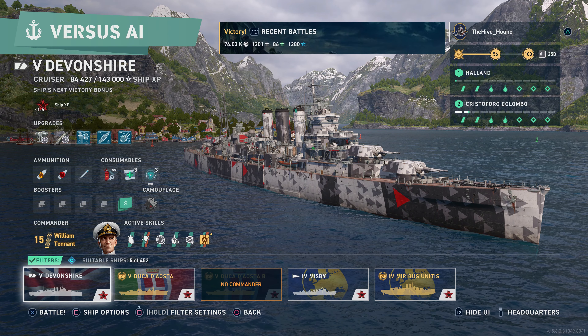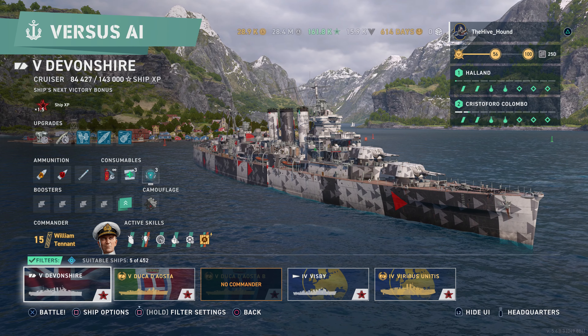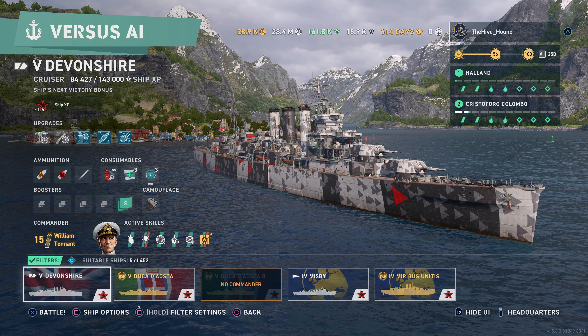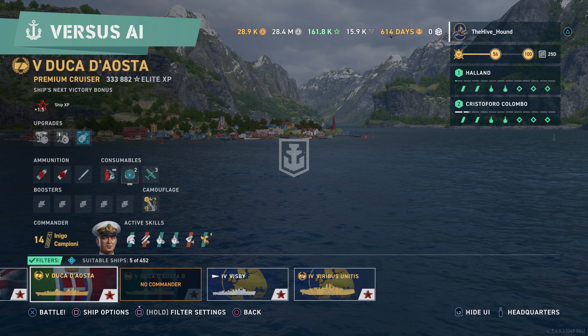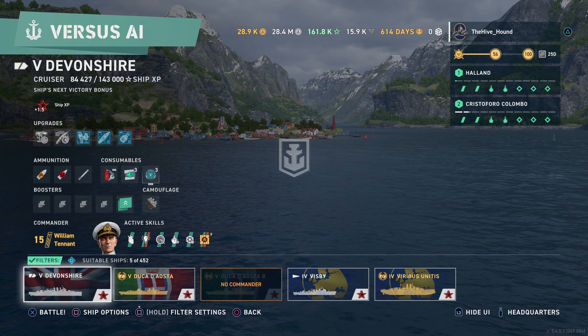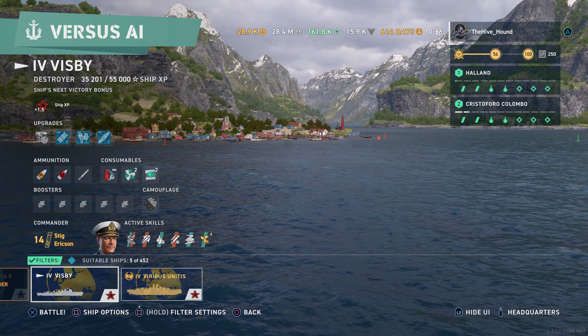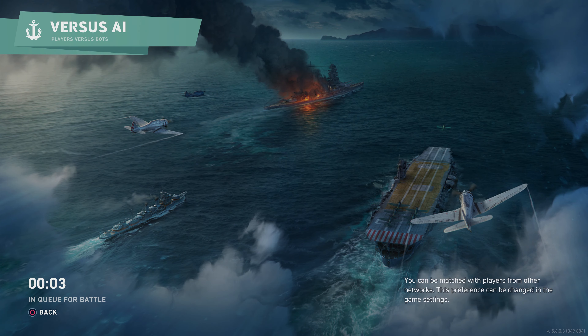We are back for a quick update. I've got a win in a tier 5 and a tier 6. The tier 6 is in line with the Colombo project. As you can see, my ship availability has reduced. On the Colombo I've got the Alcaster and Alcaster B — a win in either of those will remove both from the list. The Devonshire is also the Colombo project, and there's the Visby and the Vibatus Unitas from the Holland project. We'll get these cleared up and jump back into the Bureau.